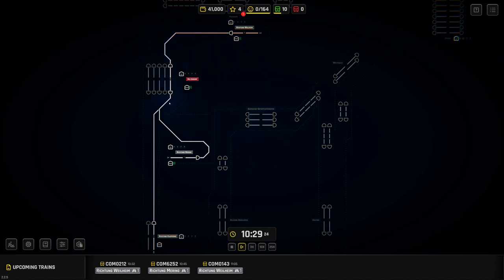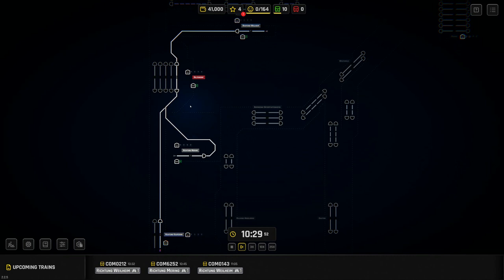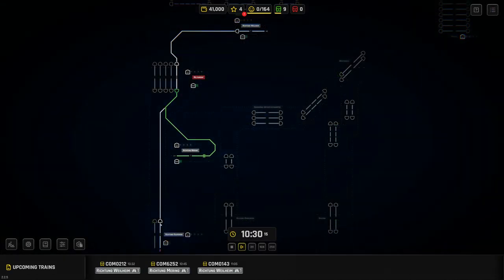One of the problems is that if you set a route it will still let you set it onto the wrong side of a set of points. That's like the very early signaling systems that didn't have interlocking. If you do that in Rail Route you can actually lose the game by crashing a train. However, if you do crash, it lets you continue from your last save. One of the first things to buy — just one XP — is Signaling Safety, which stops this from happening.